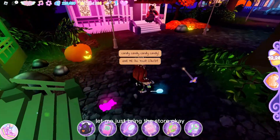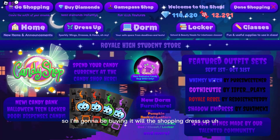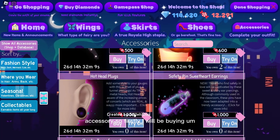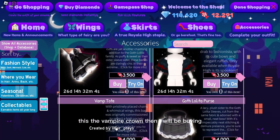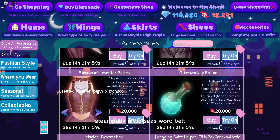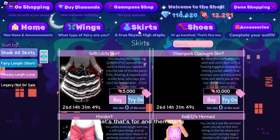So let me show you guys what I'm gonna buy. I'm gonna be buying - it was shopping, dress up, accessory. So firstly I will be buying the vampire crown, then the steampunk undercity sword belt, then steampunk inventor bodice, then nocturnal kitty ears. That's four. And then for skirts I will buy the steampunk clockwork skirt.